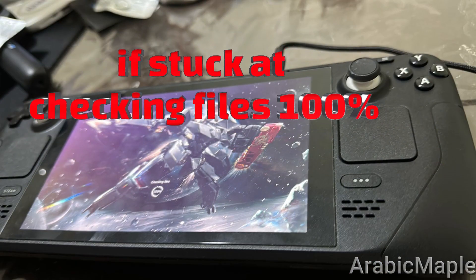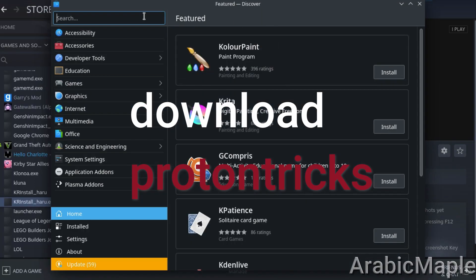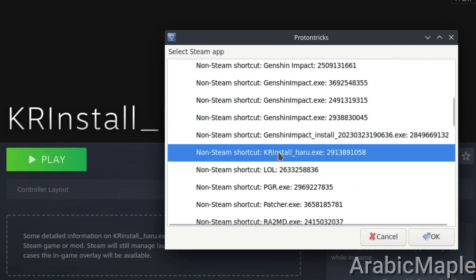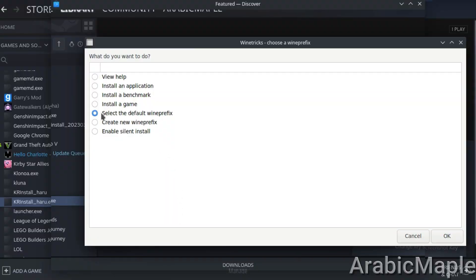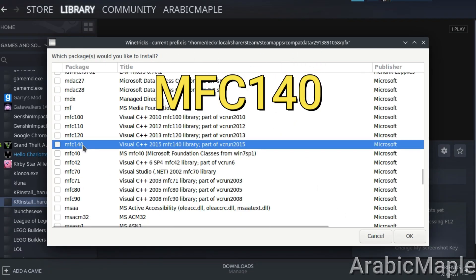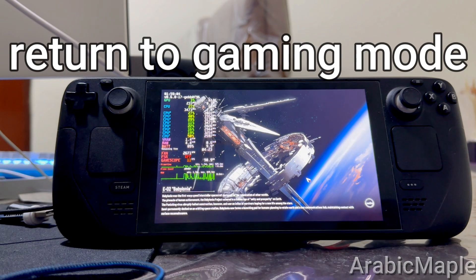If the game is stuck in checking file, you have to do this step: first download Proton Tricks, select the game file, and install Windows DLL MFC 140. After that, go to game mode and play the game.